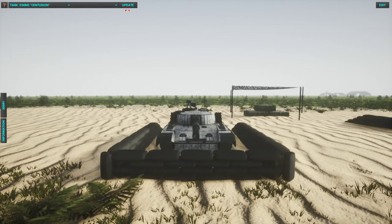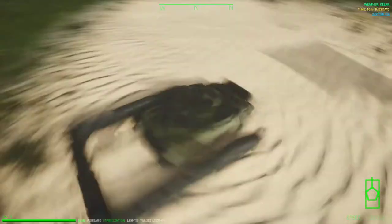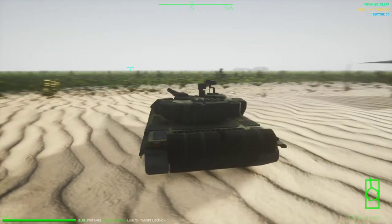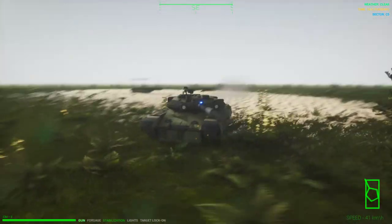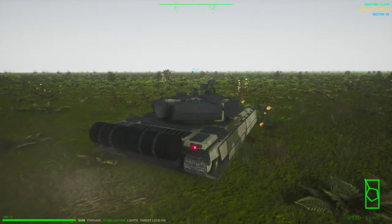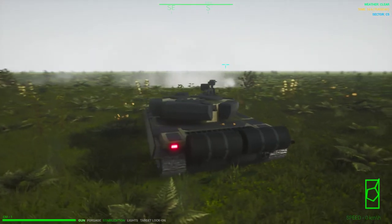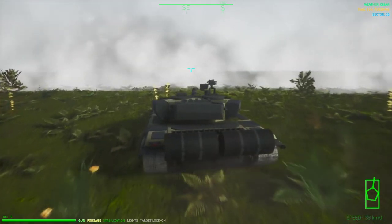Another MBT is a replica of the T-18 — similar to the PT-91 but with a different turret model, somewhat harder armor, and only two cassette smoke launchers. The reload of one smoke launcher cassette takes 16 seconds.